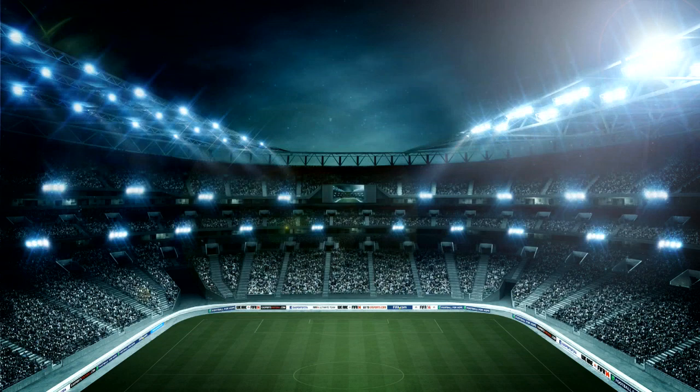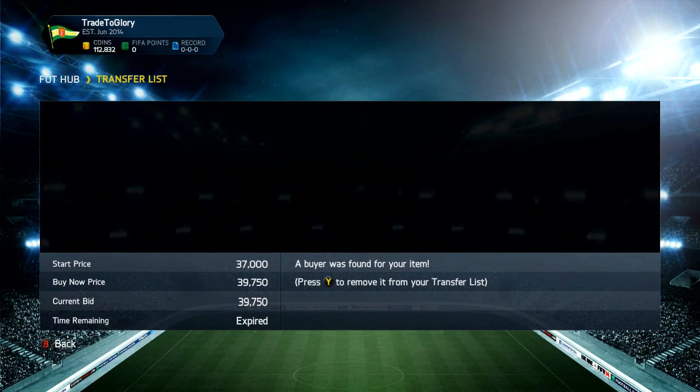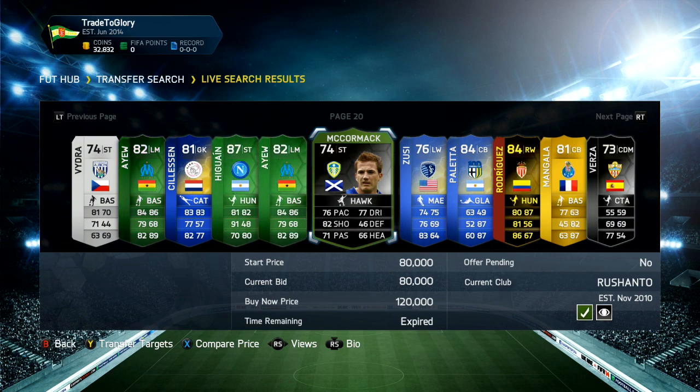I used Footbind to check all the prices — the link will be in the description below. Both silver players that we picked up did sell using the inform method from last time.